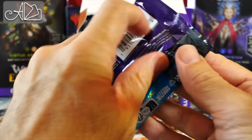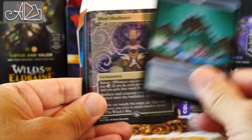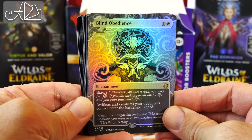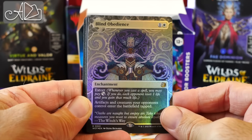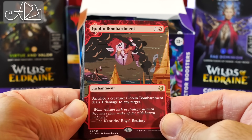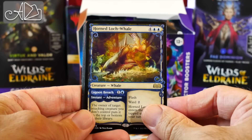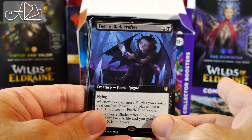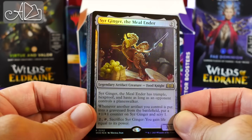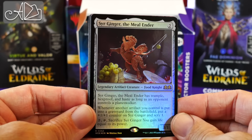Pack number three. Starting off with another food token; the back side is a knight. Blind Obedience — yes! An amazing commander staple, I will be putting this immediately into some of my decks. Goblin Bombardment — look at that art, that is adorable. If you're going to be flinging goblins, they should at least be happy about it. Horned Loch Whale, another one. Fairy Blade Crafter in extended art. Sir Ginger, the Meal Ender — I was hoping to get one. If you haven't seen the trailer for Throne of Eldraine, go watch it — you'll know who this is.